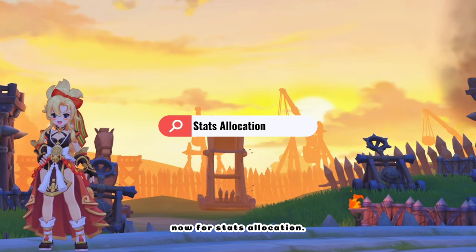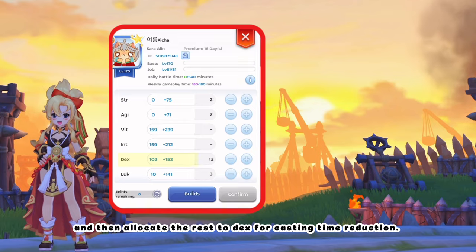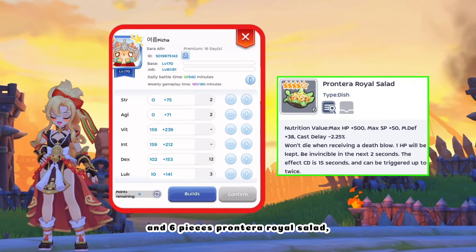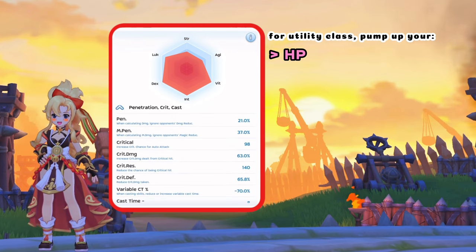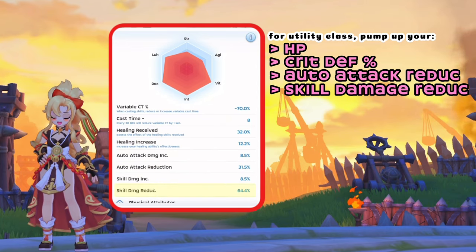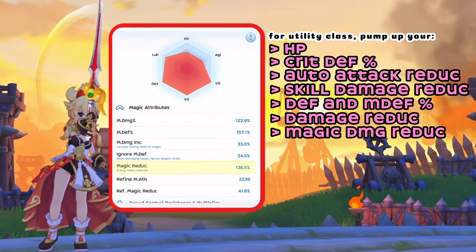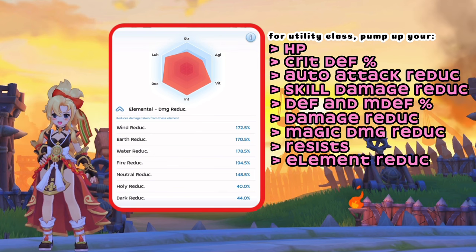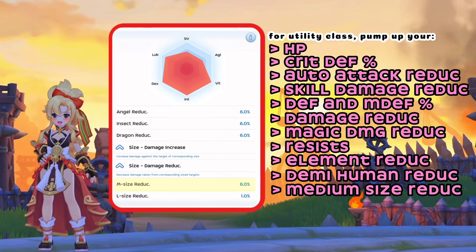Now for stats allocation: max out Vit for more HP, then Int for additional status resist, and allocate the rest to Dex for casting time reduction. Note that I already have Meal B and 6 pieces Prontura Royal Salad, just to give you an idea of my overall stats. For utility class, pump up your HP, crit def for critical physical attacks, auto attack reduction, skill damage reduction, def and magic def percent, damage reduction, magic damage reduction, resists, element reduction, demihuman reduction, and lastly medium size reduction against physical classes.